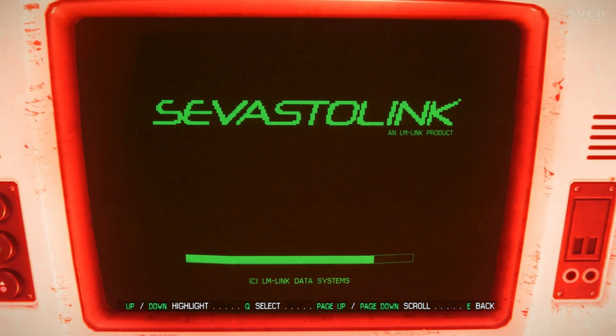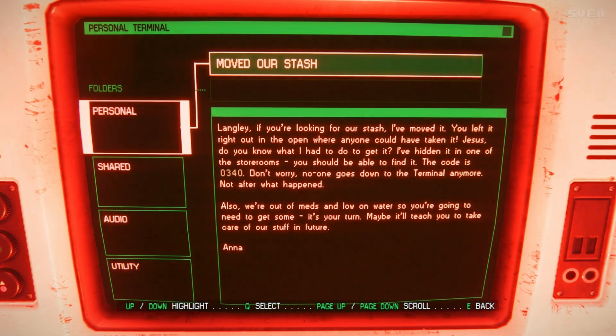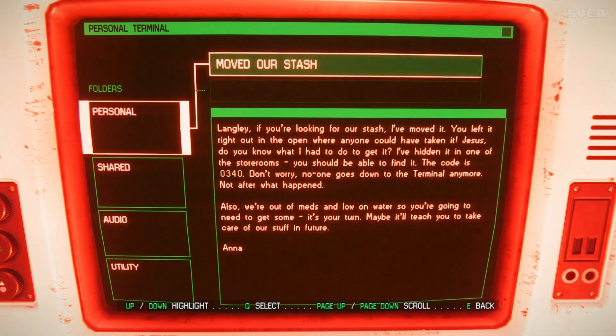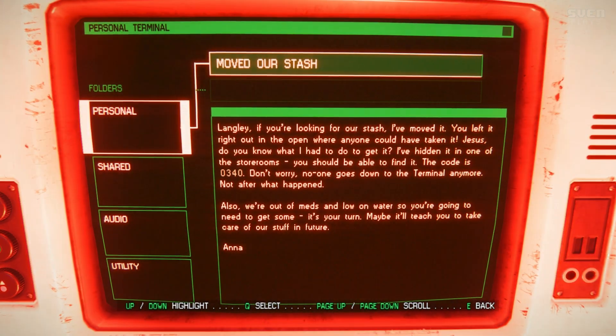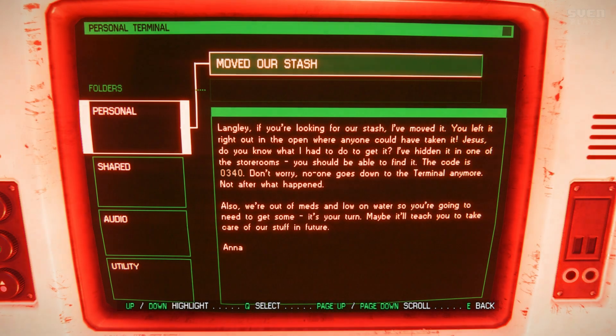Let's read this — any new mail for me? 'Moved our stash. Langley, if you're looking for our stash, I've moved it. You left it right out in the open where anyone could have taken it. I've hidden it in one of the storerooms. The code is 0340. No one goes down to the terminal anymore — not after what happened. Also, we're out of meds and low on water, so if you're going to need some, it's your turn. Anna.'